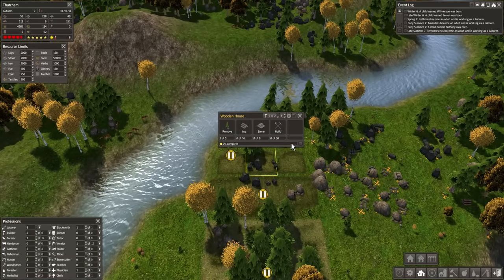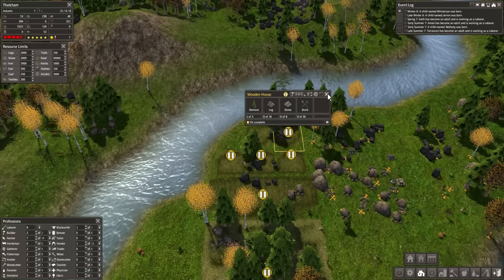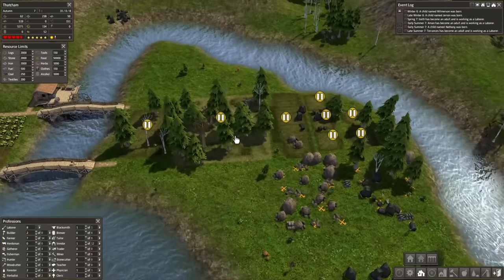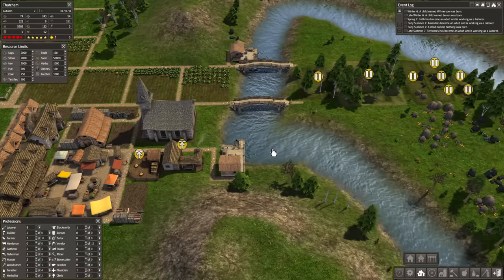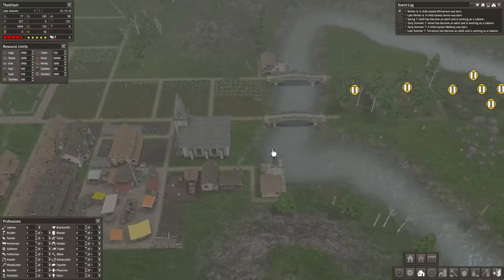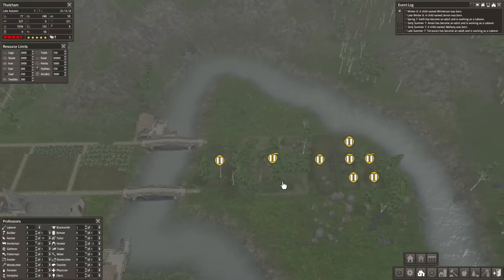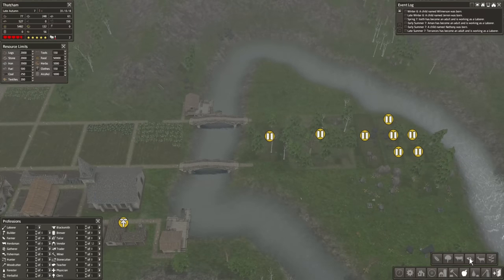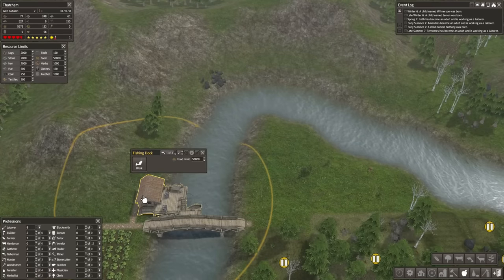I kind of wonder if there's a hotkey to select these and pause construction - I'm sure there is but I don't remember it. It might actually be a different game I'm remembering. I know there are some games where you can select a building and press a button to immediately pause construction, but I don't remember if Banished was one of those games. I suppose it doesn't matter - I can select them all easily enough. I've got a momentum here, so let's keep it going.